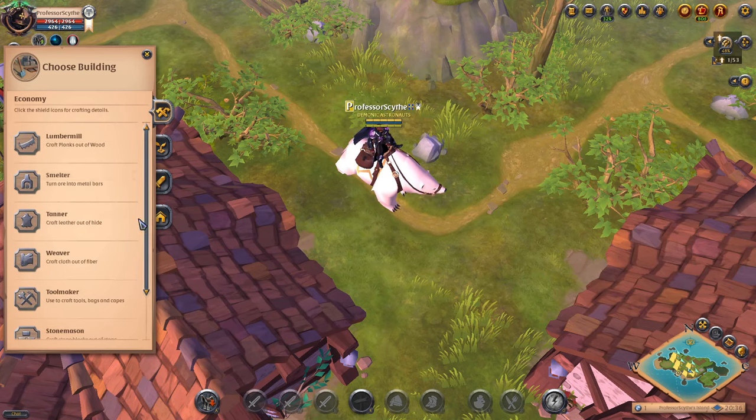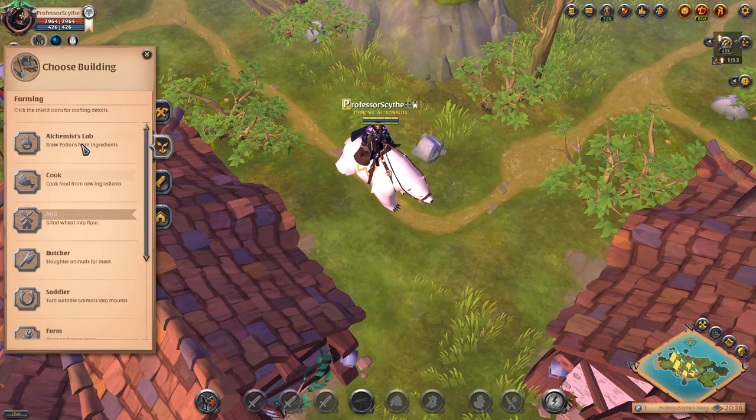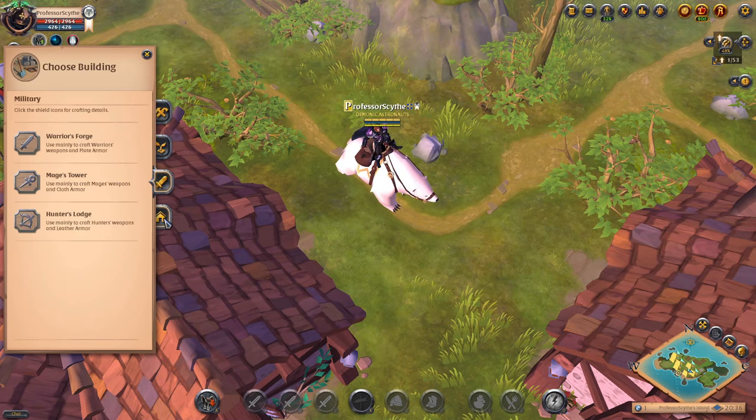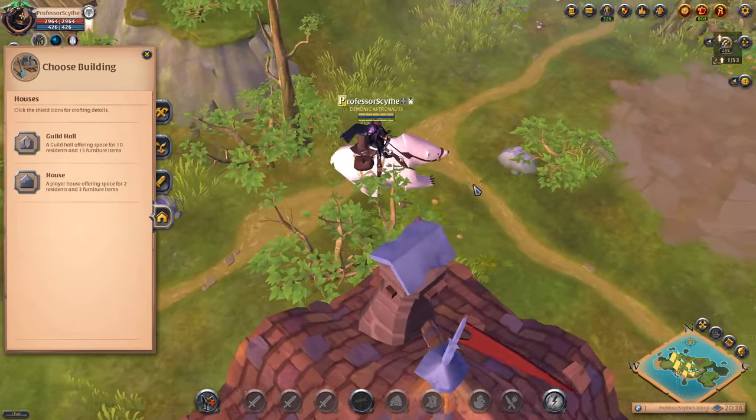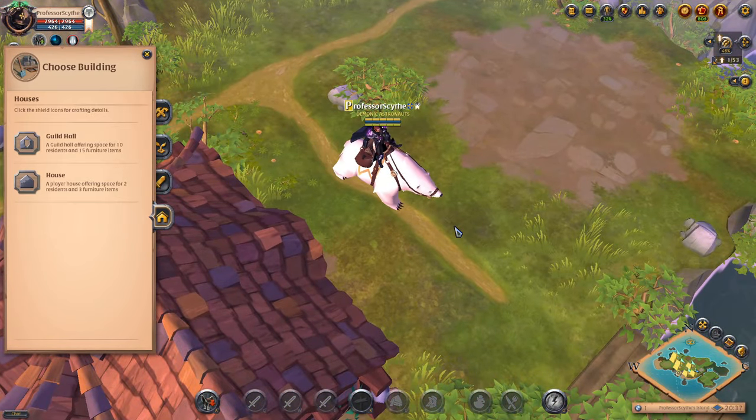A guild island will have different crafting types of stuff, all the different farming and military, but on your personal island you're going to want houses because houses are where you store your laborers. Laborers are the ones you send out — they'll bring resources, they can bring silver back to you, they can bring trophies, they can bring a bunch of different things back to you.